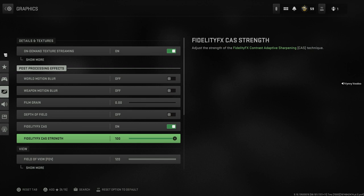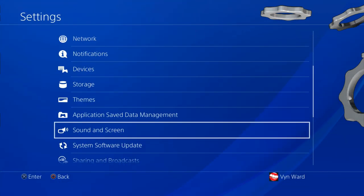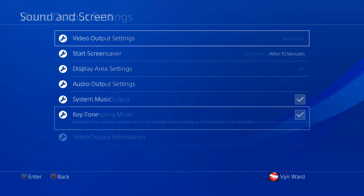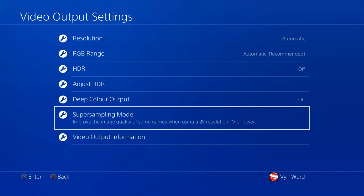The final setting is actually in the system, so let's jump over there. Go to settings and down there you should see Sound and Screen. Select that and then at the top you should see Video Output Settings. Select that as well. And what we're actually going to do is turn on Super Sampling Mode, which may be a mode you've never even looked at on your PS4 Pro.